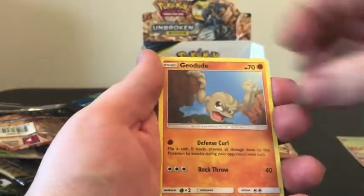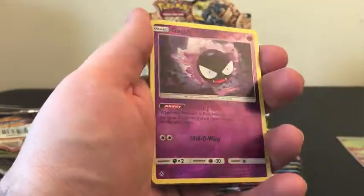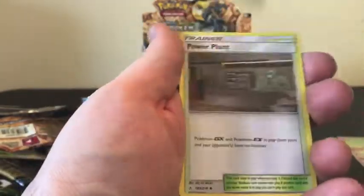We have Gloom, Geodude, Litten, Crabrawler, Reverse Holo of Ghastly, and Purugly is our Rare.